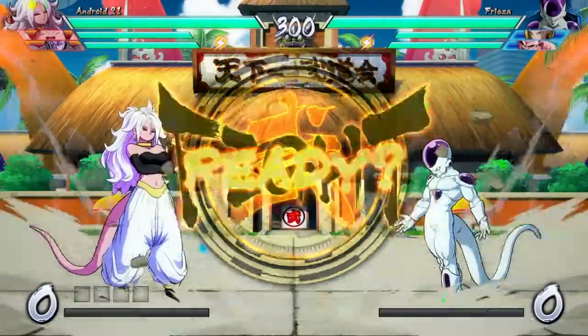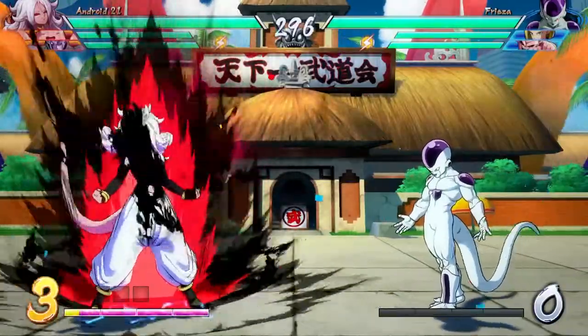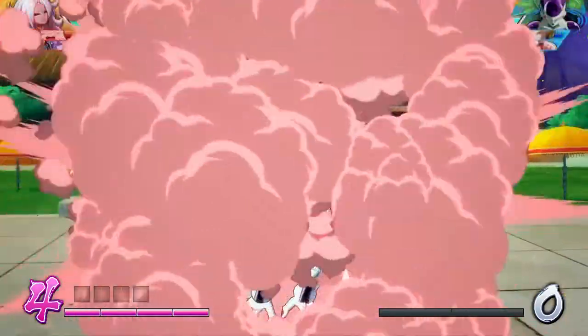With Dragon Ball FighterZ, many people have had their eye on the brand new character, Android 21. If you want her on your team, you'll need to know how to use her. In this Android 21 guide, you'll find information on all her special moves, supers, and more.